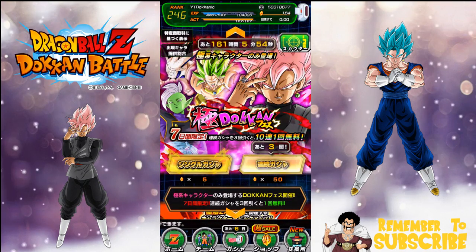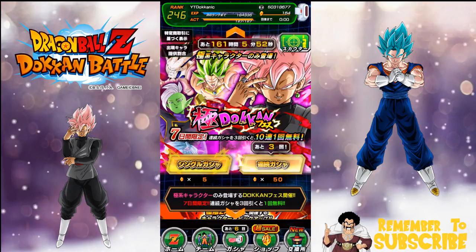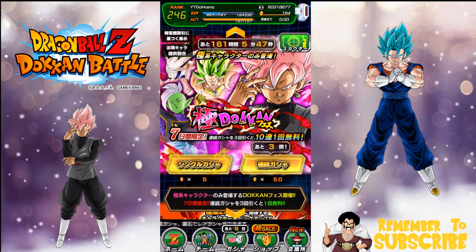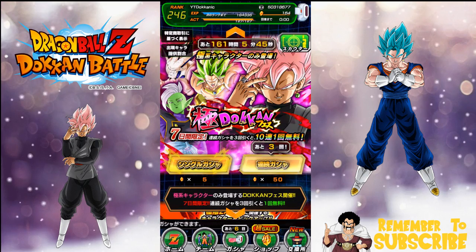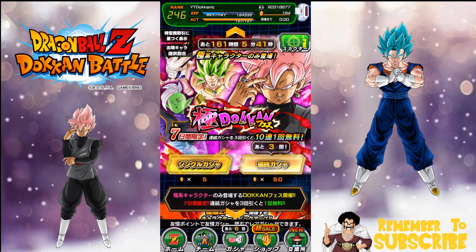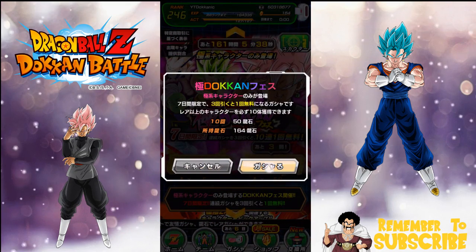I'm going to go with the extreme team just because I don't have enough extreme leaders on my JP side of Dokkan Battle. It looks like it's buy three get one free. I have 160 stones and that's all we're going to be using, then I'm going to be out of stones on JP for summons for a while.